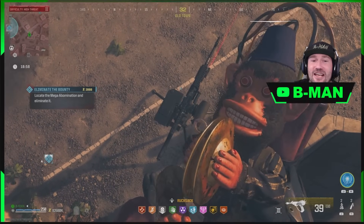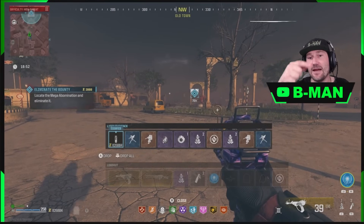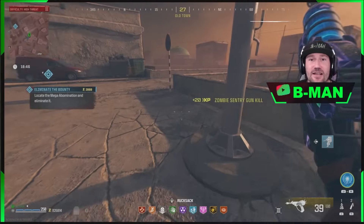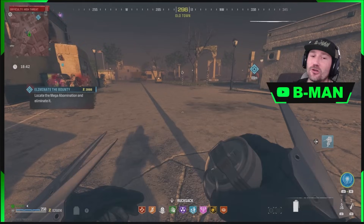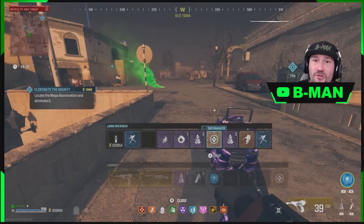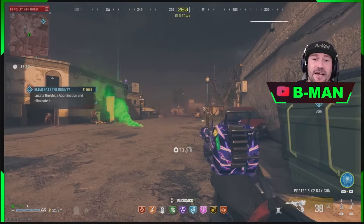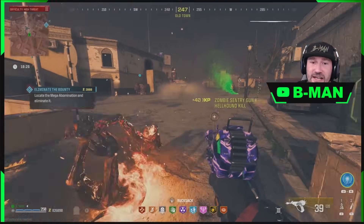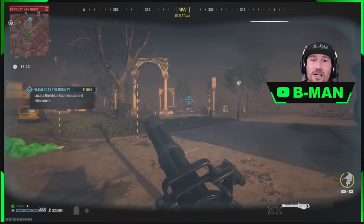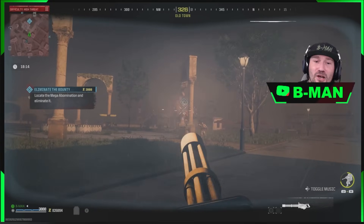You can do this all solo, but if you've got a full squad, when you kill an abomination all three of you get a different prize — you can't touch each other's prize. So with three players you effectively triple the amount of prizes and triple the chances of seeing a ray gun schematic compared to doing it solo. Money is not an issue thanks to the money glitch, so that buy station is just an unlimited supply of everything you need.